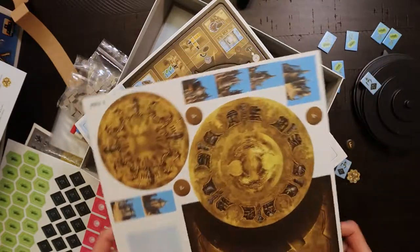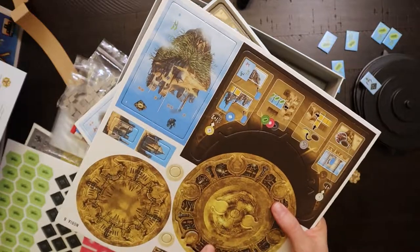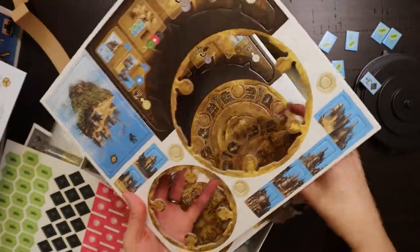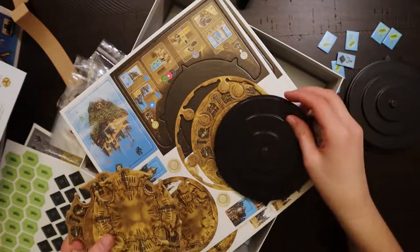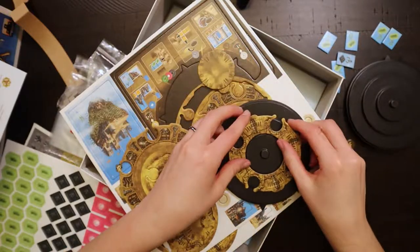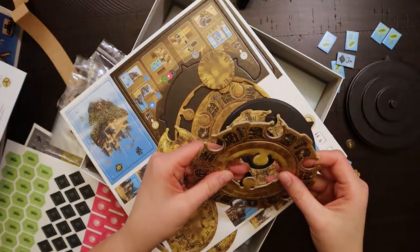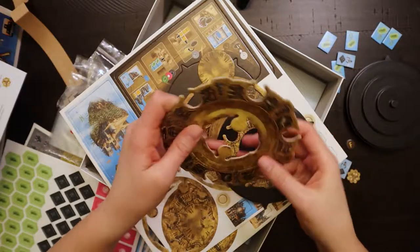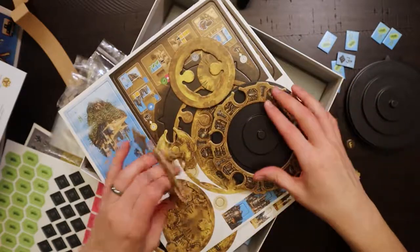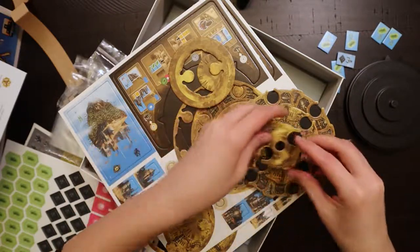Seriously losing all the bits — never start punching things, that is the moral of this story. So these are the coal contraptions that go onto the different token boards. Each player is going to get one of these plastic things, and this stuff should fit in like so. This one probably goes on the bottom — let's see if we can make this work. I love puzzles. Let's see if I can break the puzzle on video.